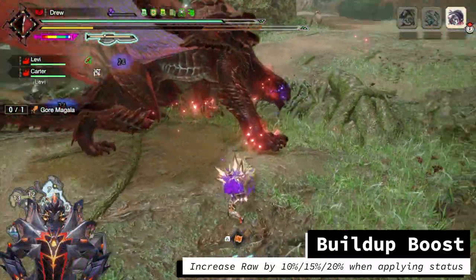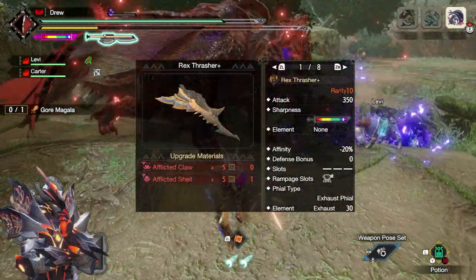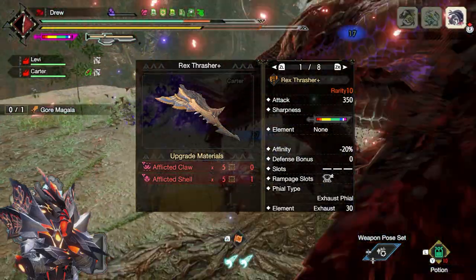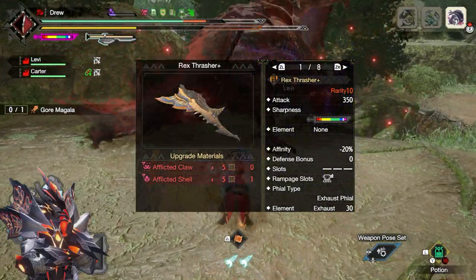At level 3, this is essentially a 20% increase to our damage. For this build, I will be recommending the Tigrex Switch Axe. The reason for this is that Negative Affinity has a lower effect on Switch Axe since the foul burst cannot crit, so the Tigrex Switch Axe is about the same damage as Reconquerous except it starts in purple sharpness.